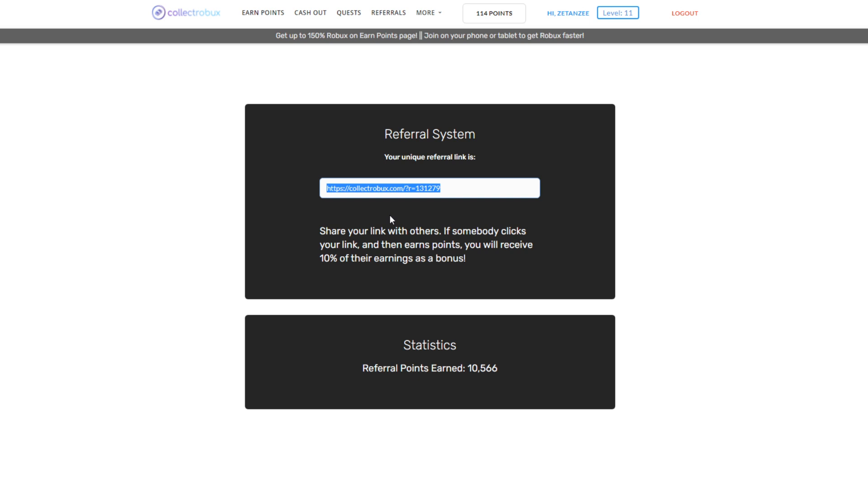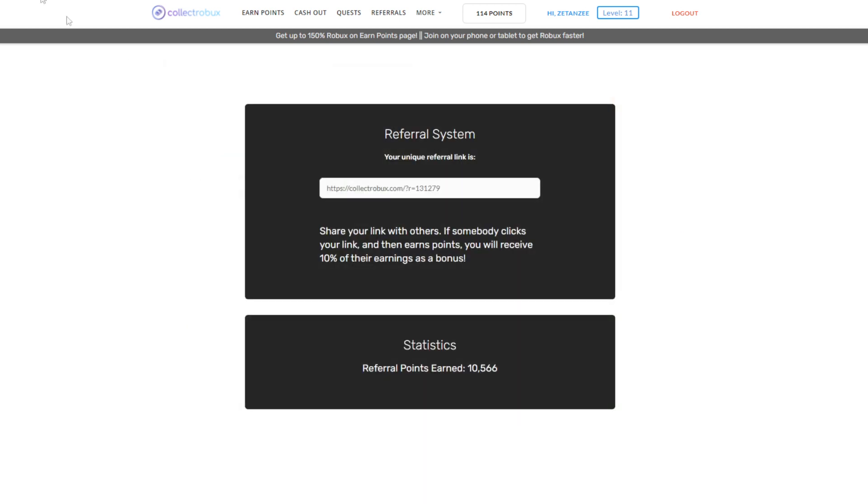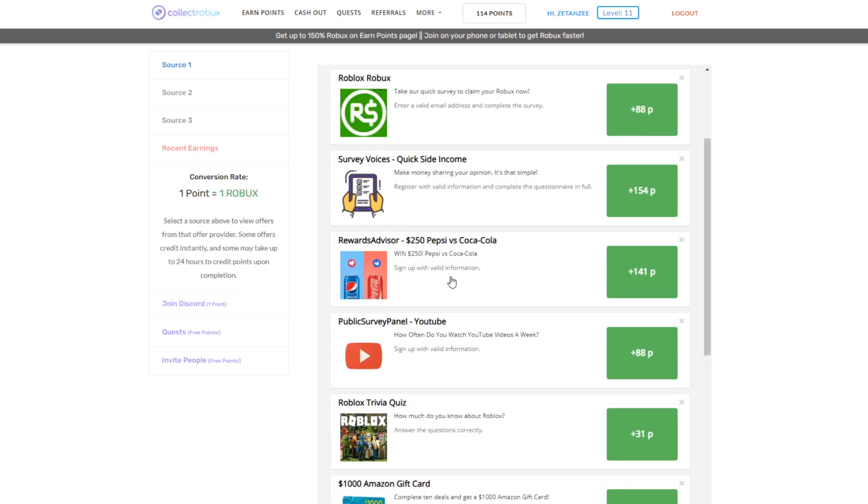For example, if you invite 100 people and each person earns 100 Robux, they collectively earn 10,000 Robux, and the website gives you 1,000 Robux for free just for inviting them. I've actually earned 10,000 Robux from doing this method — compared to around 100 Robux from a survey. All I did was share the link, do some upfront work, and the Robux just rolls in. Personally, I think this is the best way.